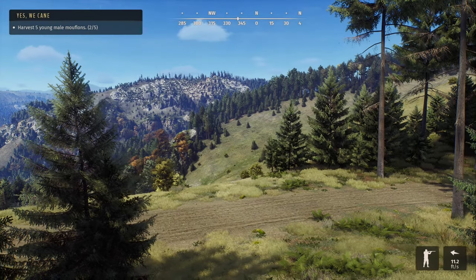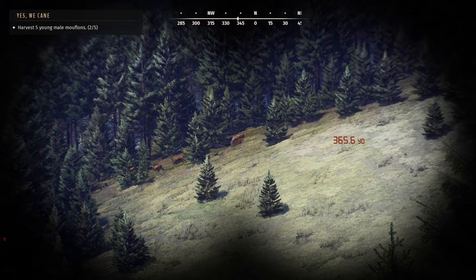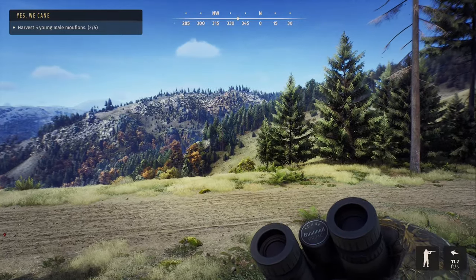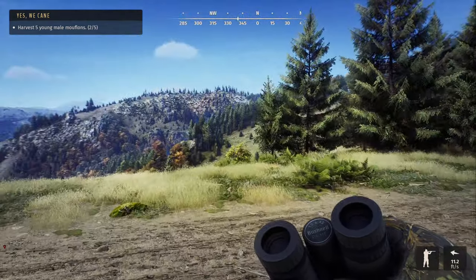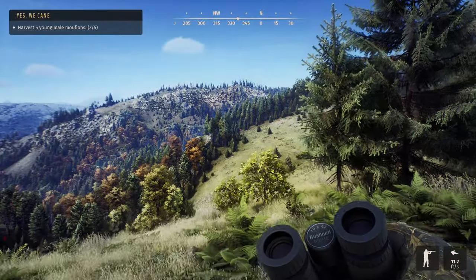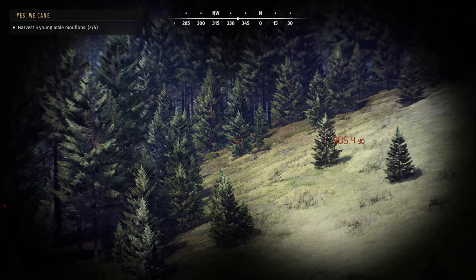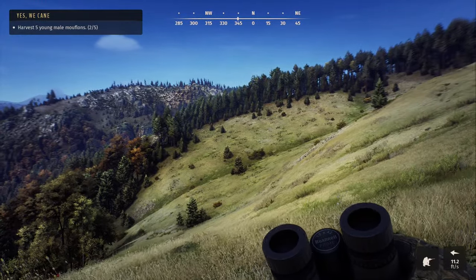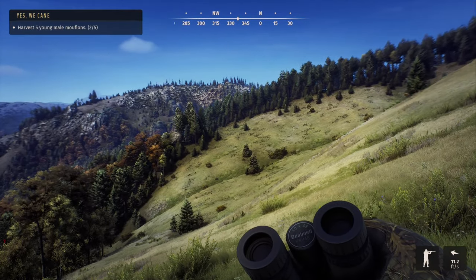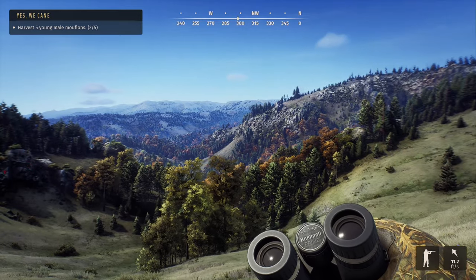Oh look, here looks like a giant herd of red deer. Oh my god, look at that guy — I wonder what he is, gotta get closer. Check out that herd though. I don't think I've seen that many together all at once — I wonder if it's two herds traveling together. How far is that? 305 yards. We gotta get just a little closer to get a read on them, but we're probably gonna end up in the wrong place.